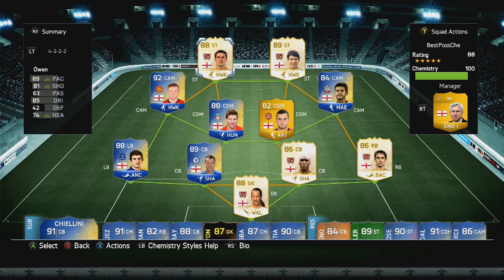Every time I usually come up against Michael Owen I get completely destroyed, but unfortunately with this team I was unable to do that — I'll explain why in a moment. That is the best possible team for England available on FIFA 14 Ultimate Team after the Team of the Season and International Man of the Match cards were released. Obviously no English players got any International Man of the Match cards because of what a great World Cup we had. Drop a like, subscribe if you're not subscribed, and let's get into the highlights.